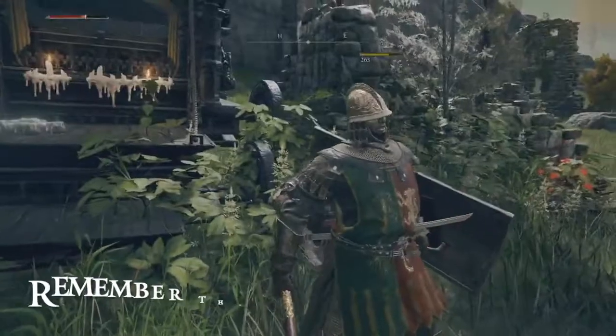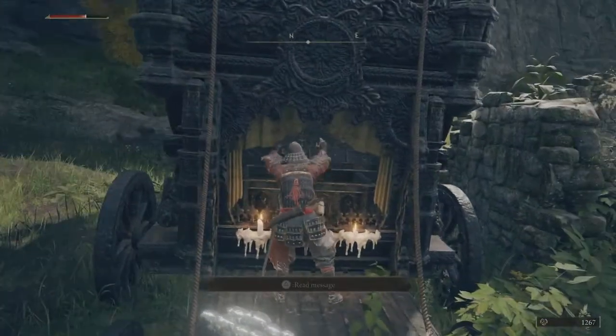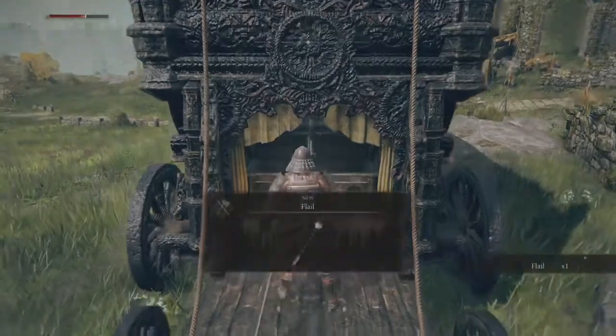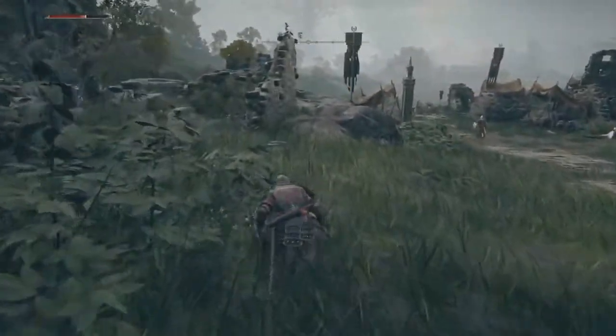We're going to continue our onslaught of killing and we're going to open some nice fun chests. We're going to get a nice longsword. The second chest gives us a flail.